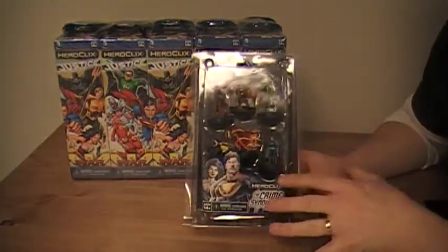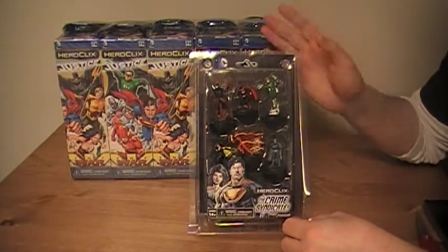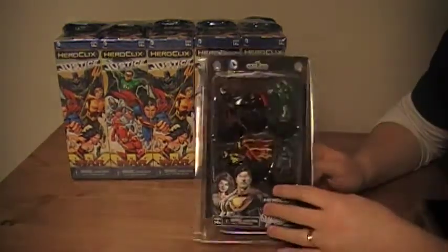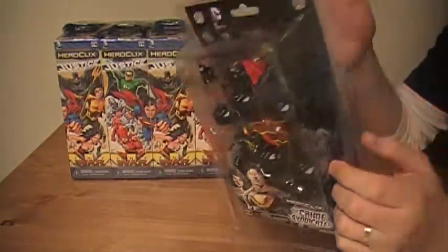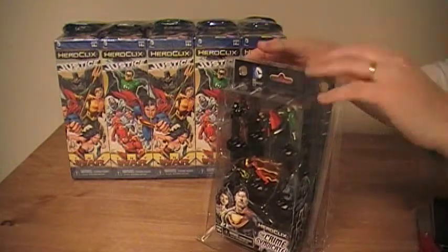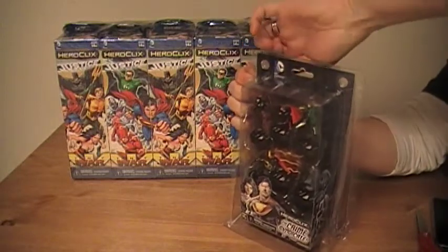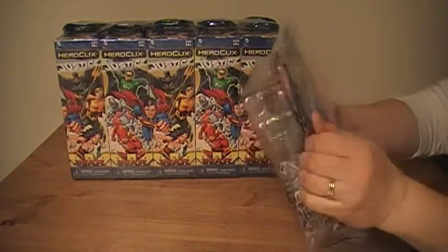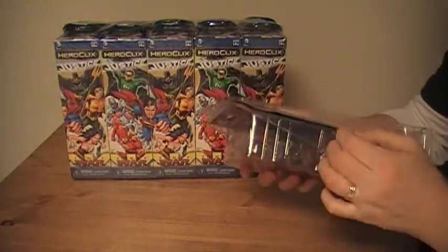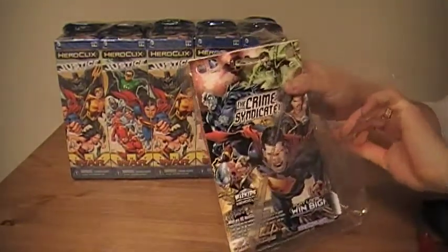The best place to start is with the Crime Syndicate Fast Forces pack. For those who don't know, the Fast Forces is an easy way to build a force and get going. It's really quick — you can build a team of usually 300, 400, or 500 points. It comes with the figures and pretty much most of the stuff you'll need to get going. For those who want to quickly get involved in the game, Fast Forces is one of the best ways to do that.